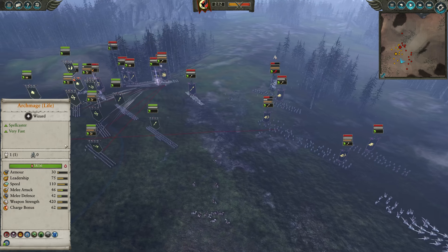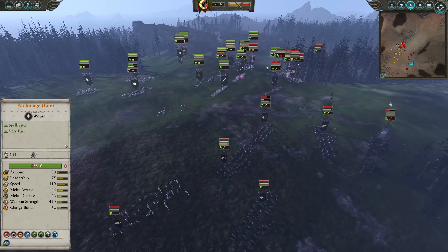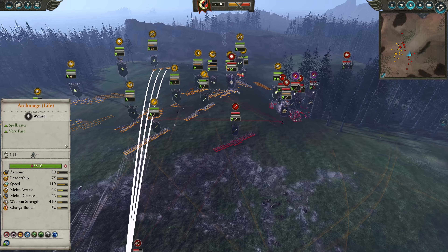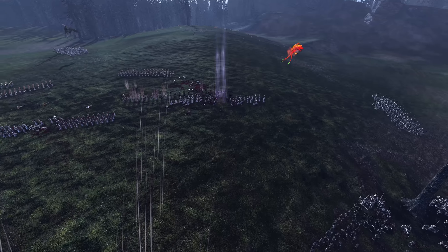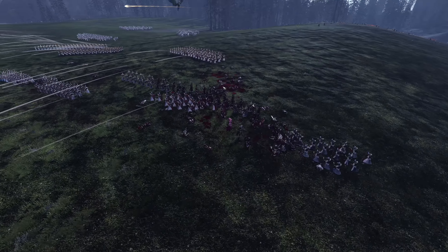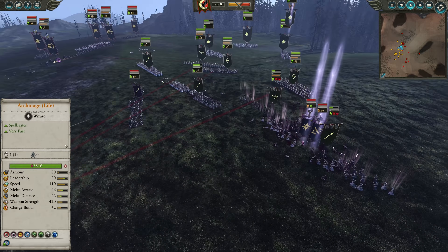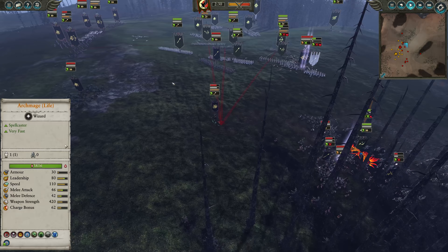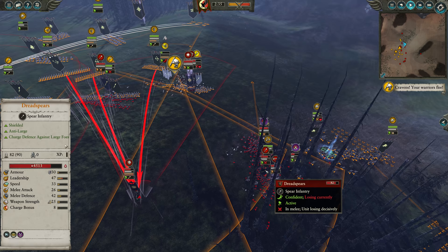The armor-piercing anti-large could potentially be a little bit of an issue against my Dragon Princes if they get a good engagement. The one downside of Cold One Knights is their HP pool is pretty small - they can take a lot of damage quite easily, despite the fact they have 90 armor, which is pretty solid. Block chance is 35%, only 26 melee defense, which is really not amazing. Their HP pool is quite low as well.